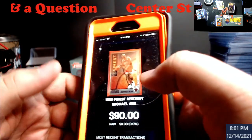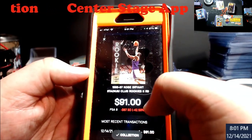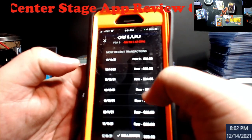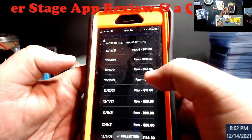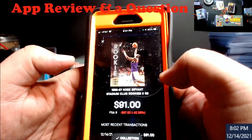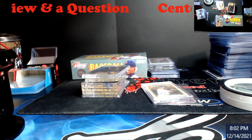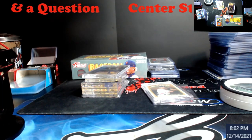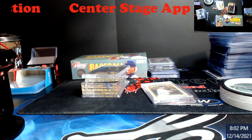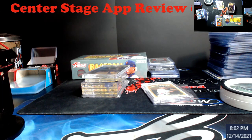It doesn't really have the most current data I'd want, but for more common stuff it does better. Like the Kobe rookie — that's a PSA 9 — it's saying it's worth 91. So if I was buying it raw, I'd start looking at around 25 to 30 bucks. It gives you an idea when you're at a show and can scan quickly what the value of the card is, plus it'll show you what the nines and tens are going for recently. I like the idea and concept behind it.